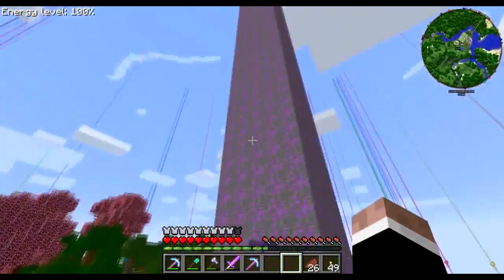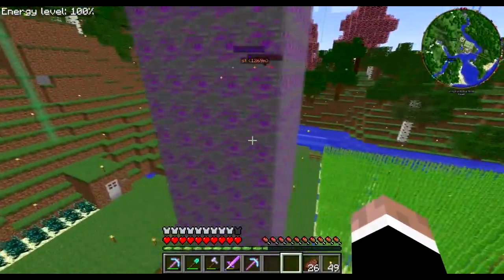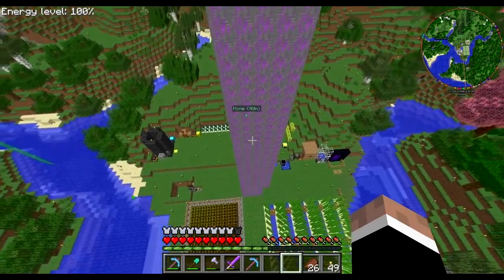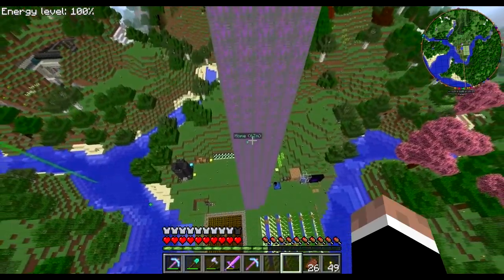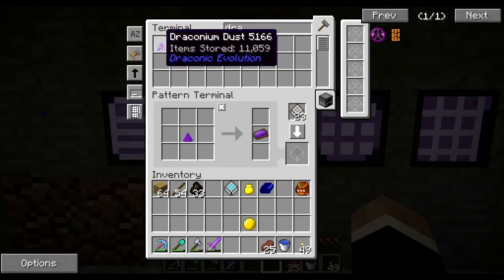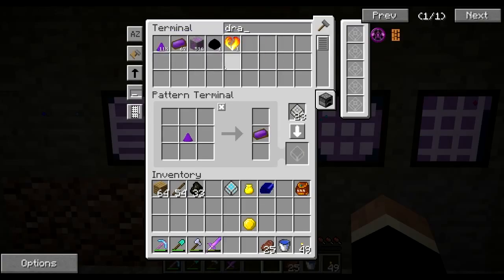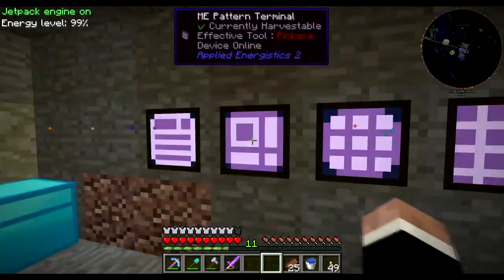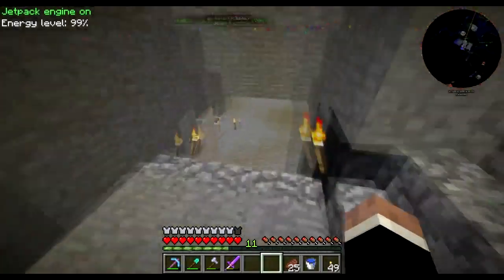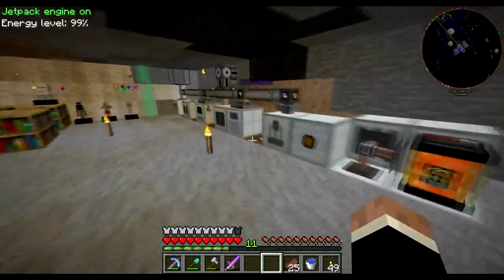Alright, so I'm going to turn all this into draconium dust and we'll go from there. Check it out — this is all the draconium I collected. Oh, I love it when things start to get ridiculous. So I've done all that and I ended up with about 11,000 draconium dust, which is heaps. I still have 516 sitting in my ME system — that's just insane.